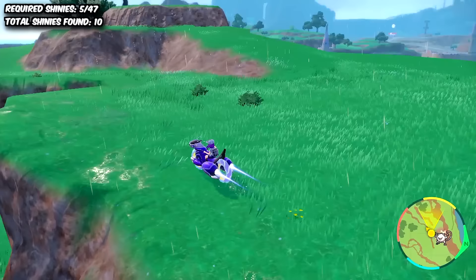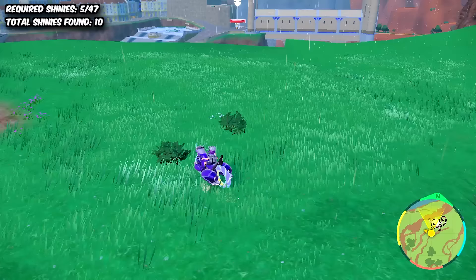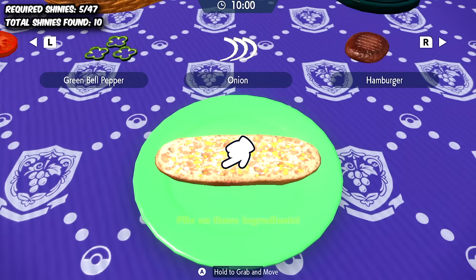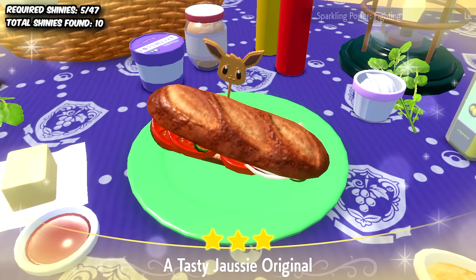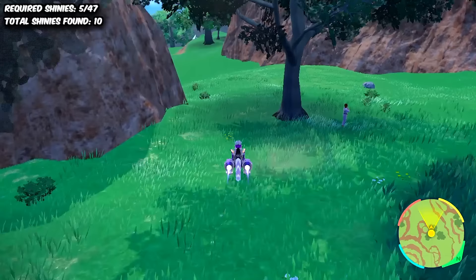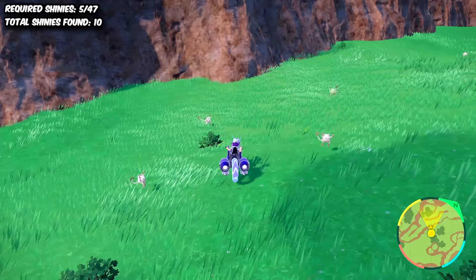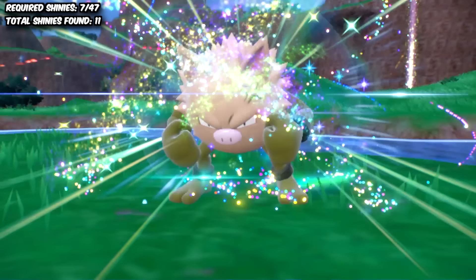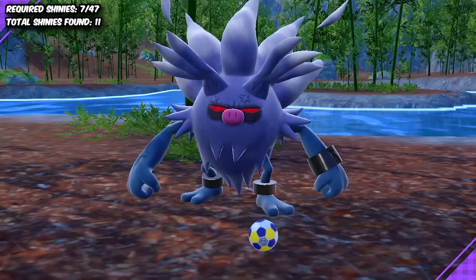We began searching for a shiny Mankey next, because I came across an outbreak for him when date skipping. The outbreak wasn't the best at spawning many monkeys, but that problem could be solved by using a fighting-type encounter and shiny boost sandwich. This isolated all of the spawns around me to only Mankey. I spent a solid hour and a half looking for the shiny, and I was honestly really close to missing it because of the lighting — he didn't look much different from the others at a distance. But luckily we caught the green Mankey and evolved him into Primeape. Nothing too special, but at least his new evolution Annihilape is really cool.